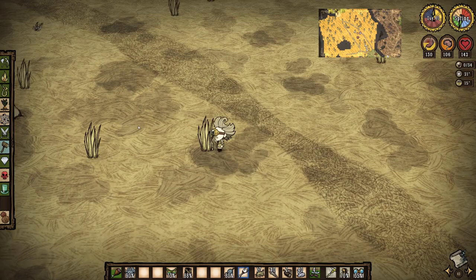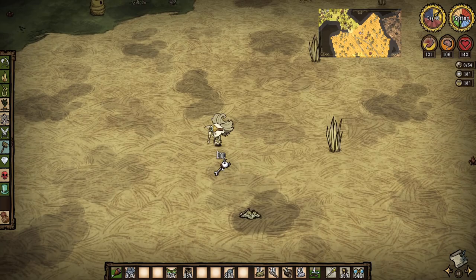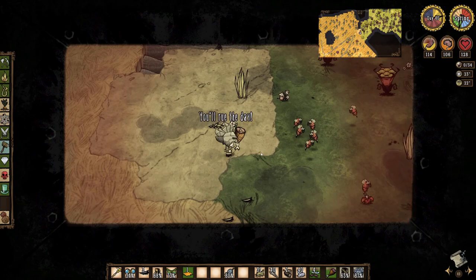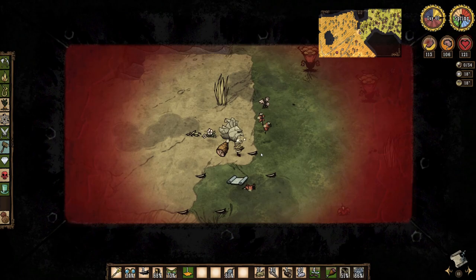As day 40 dawns, I'm heading down into the savannah to stock up on more grass, as I'm a bit low and have a number of construction projects in mind. I also still need to get that bundling wrap recipe, so I head down to the bee fields. I want to keep my vision good so no beekeeper's hat, and instead I just double up my armor with a visor and log suit, and while taking down the killers from a second hive, am finally rewarded for my efforts.